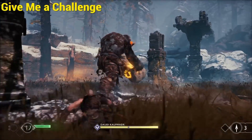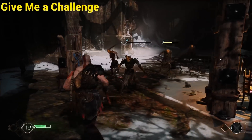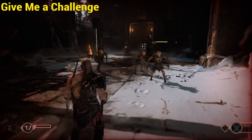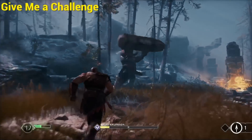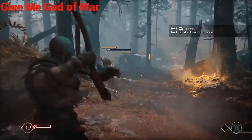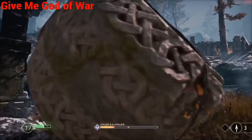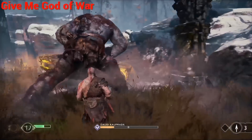The last difference is enemy aggression. On Challenge mode enemies are pretty aggressive but do give you some breathing room — the boss even plays with Atreus half the time. But on God of War mode everything changes: you have no downtime, the draugr come after you constantly, and the boss doesn't even notice Atreus anymore. It's much more aggressive and honestly much more fun — my hands were getting sweaty facing the boss. It's very exciting.